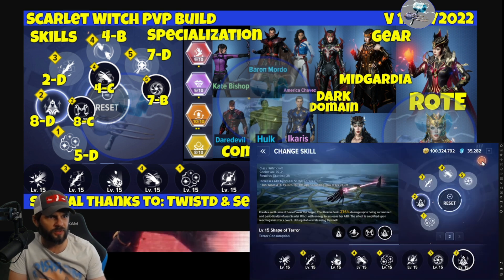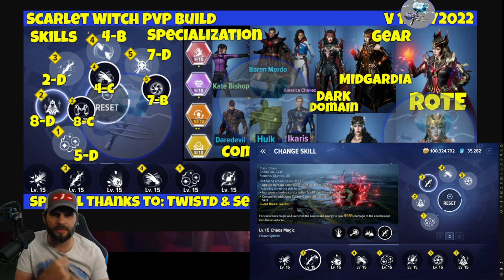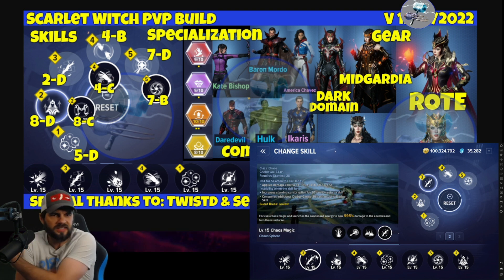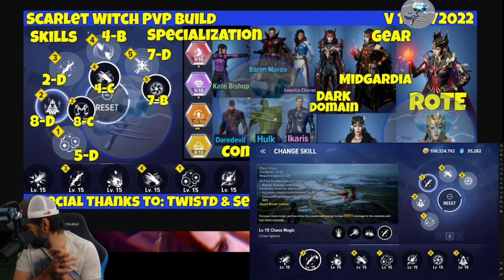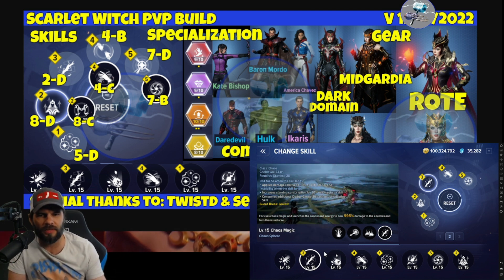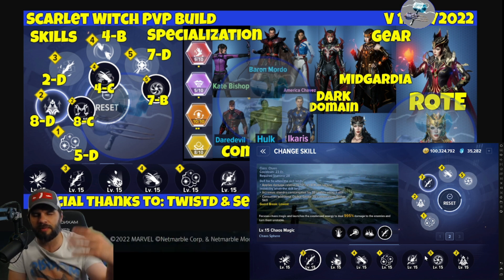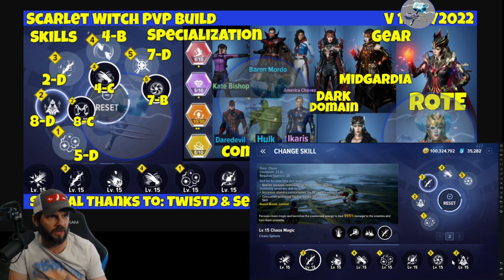We chose 8C and 8D. Next up is 2D, a chaos ability we also had in our PvE build — chaos fear. It sticks around, has high damage, and you're never going to go wrong with this. This is one of the reasons some people prefer chaos.